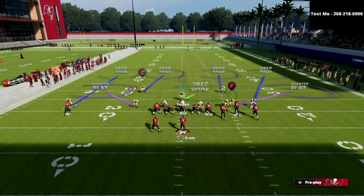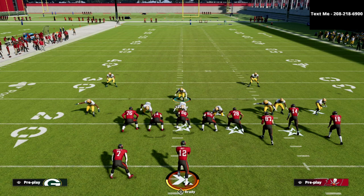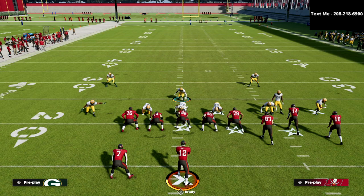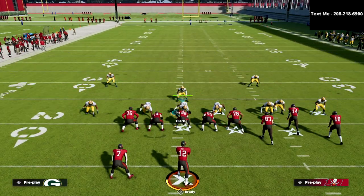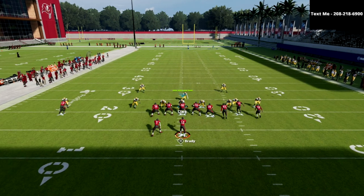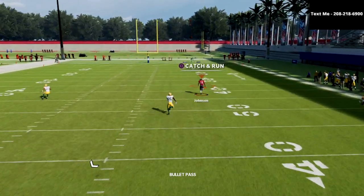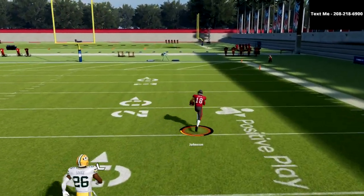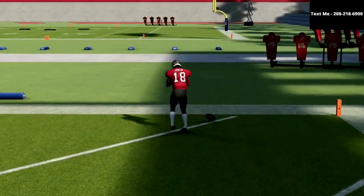My tip was to man up the number 3 receiver in any formation — any trips formation you're facing — and you will find that this defense will play significantly better. If you take a look at a standard bomb that is very good against Bunch, this clear-out SE out with just a corner right here — circle should get open, and you'll see he does. I'm going to show you in instant replay what the finding of this was and why this is such a big deal.